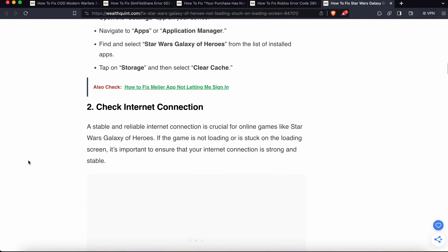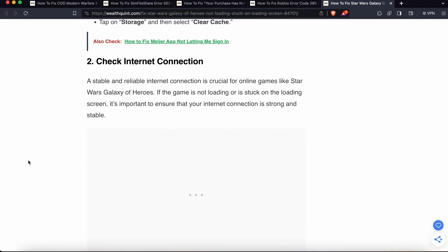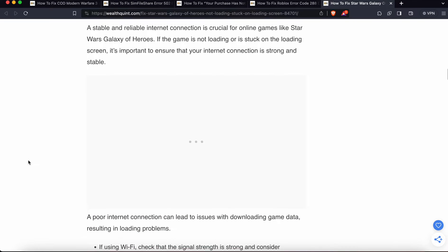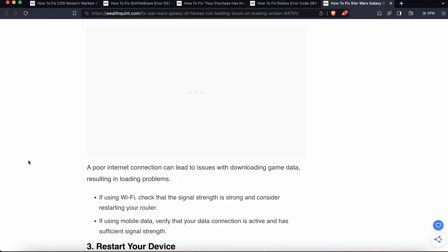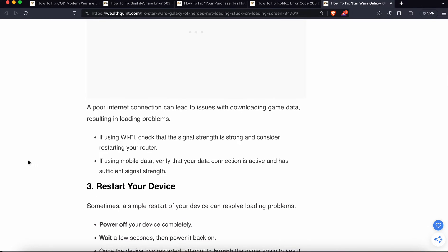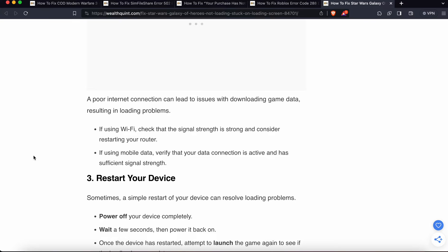If you are still having a problem and not getting any solution, try the second fix, which is related to your connection. Check your connection because the game needs a stable and reliable internet connection. Try another app that uses internet to check the connection. If the connection is strong and stable, try restarting your game, or try switching between Wi-Fi and mobile data.